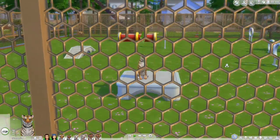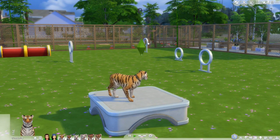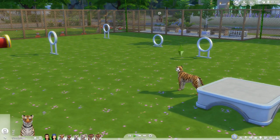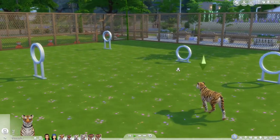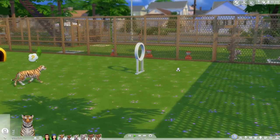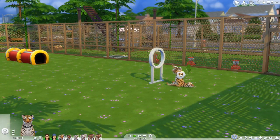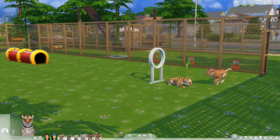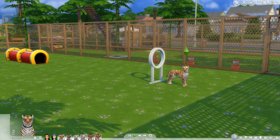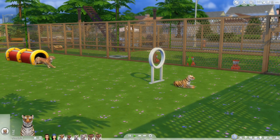The playable pets mod had a couple of little issues. One of them being that the pie chart interactions with humans had a couple of weird things going on. Some of the interactions between dog and human just said 'friendly' — that's all it said. I had no idea what I was doing. That was a little weird to get over, but at least I know it's friendly. It's not going to be a mean interaction or something.